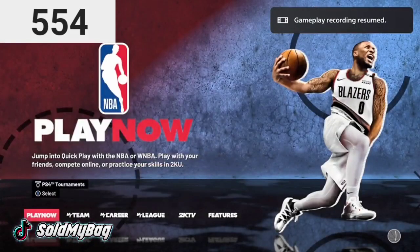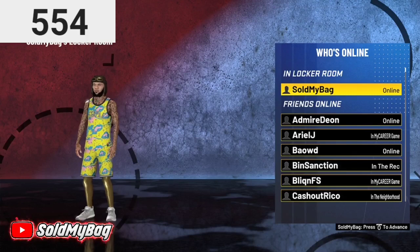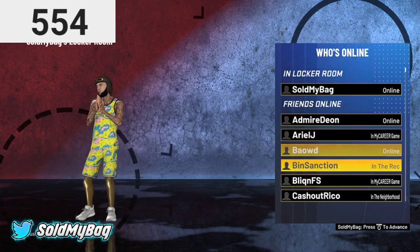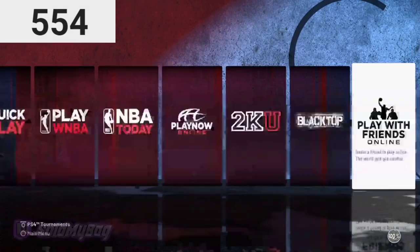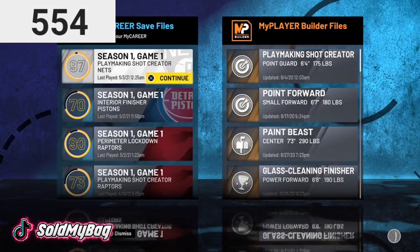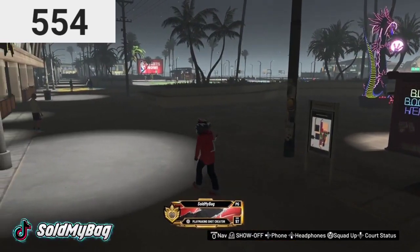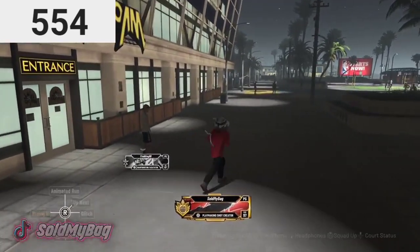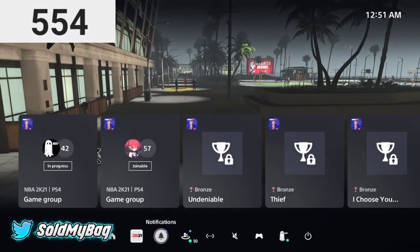So as y'all see, a lot of y'all are gonna go here and look at your players and think this isn't mascot files — trust me, it is. You do not have to join anybody. You can go straight to your player, load straight in, and as you see we do have the Trailblazers mascot on. Nothing fake here — I am on PS5.